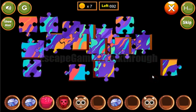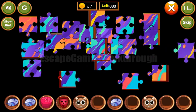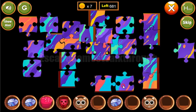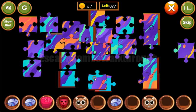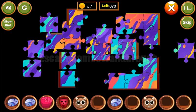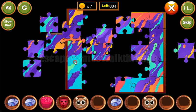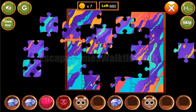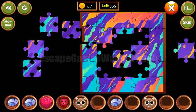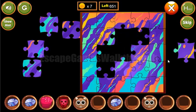Going further, let's solve this second picture puzzle. The right side is completed, then the left side is almost completed. The bottom is done and the top is done. Now we fill in the inner part - we just need to match the colors. That's also done.